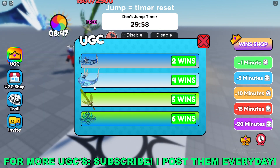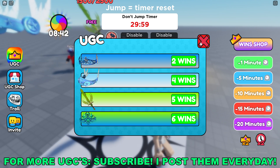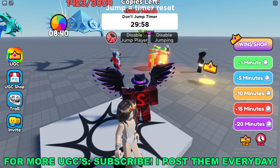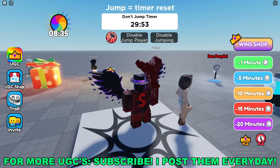You can sit here and try to get the other UGCs while you're trying to get that one as well. It all requires wins, which means the timer has to hit zero, which means everyone in your game has to not jump for a full 30 minutes.